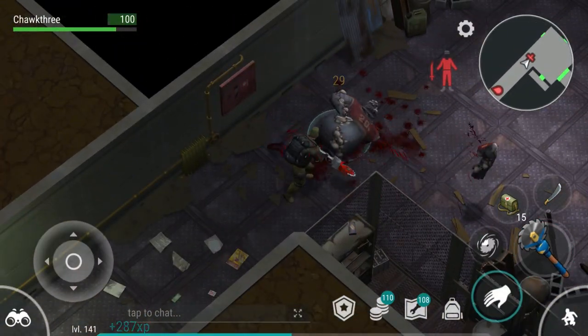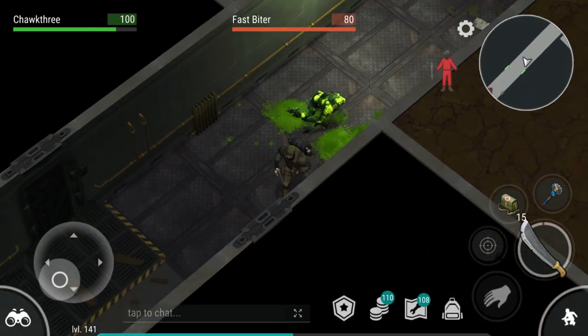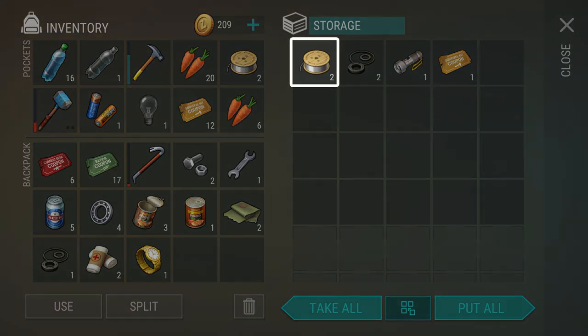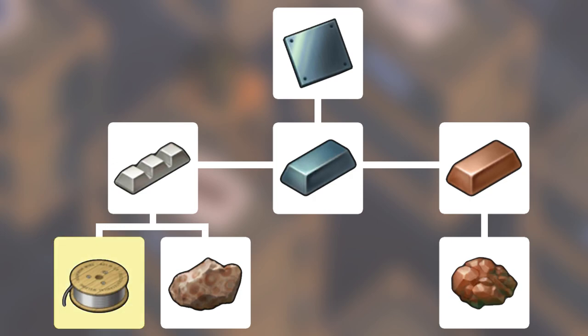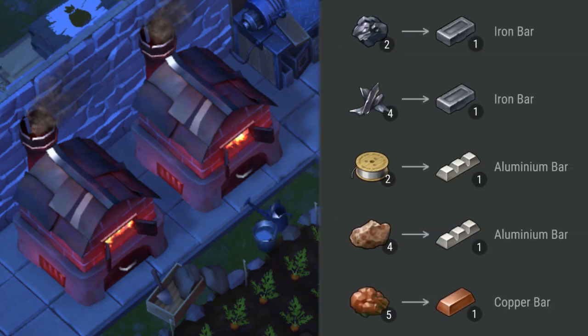Hands down, Bunker Alpha is the most efficient way to get lots of aluminum in Last Day on Earth. As you're running through these levels, you'll come across all these chests, and it's a good idea to go and open as many as you can. You'll get a lot of aluminum wire in these chests most of the time. Aluminum wire can then be smelted into aluminum bars, which are the precursor to steel bars. Once you've collected aluminum wires, you can come over to the furnaces, and it will take two of them to craft one aluminum bar.